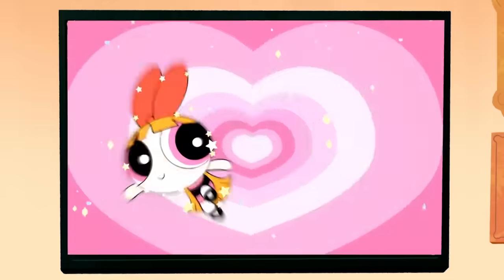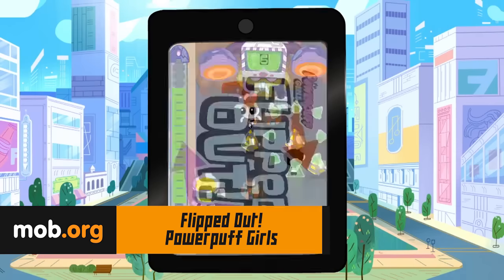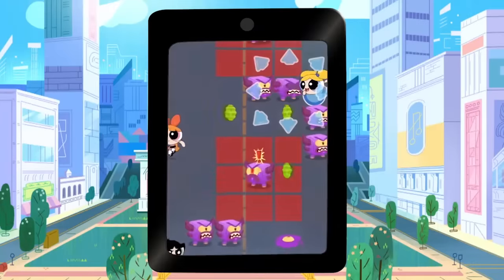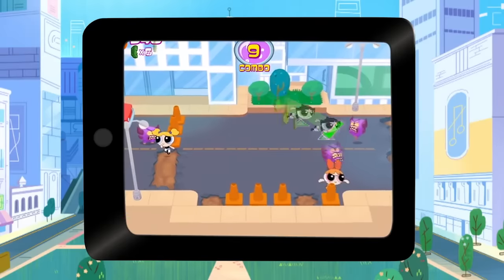I don't know if you're a fan of the Powerpuff Girls, but everyone has got to play Flipped Out. Tilt your device to switch between turn-based puzzle battles and crazy real-time action, which makes this game a unique one. This feature allows you to defeat strong bosses by using your brains and defeat sly opponents by using your fists.